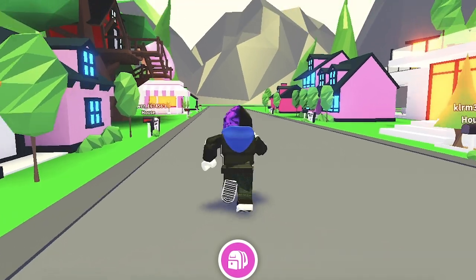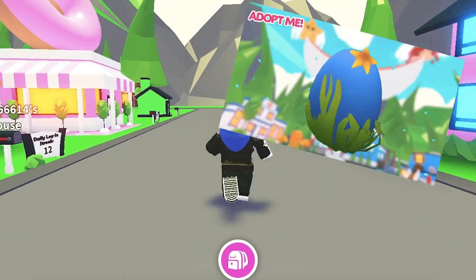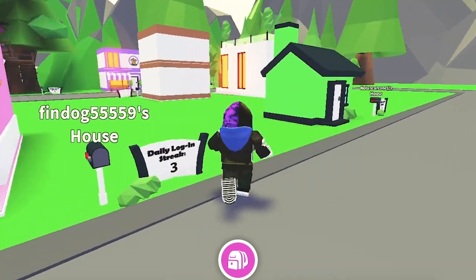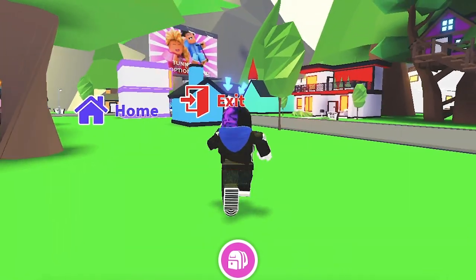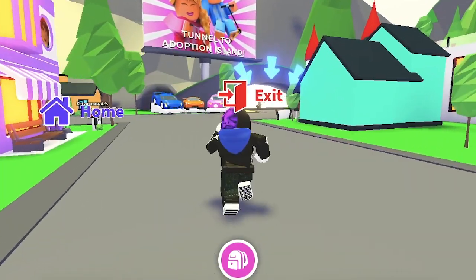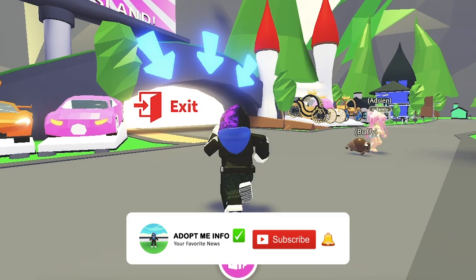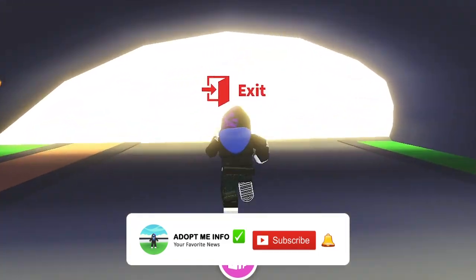The Ocean Egg is an upcoming limited legendary egg in Adopt Me. It will be released on Friday, April 16, 2021 at 7:30 a.m. Pacific Standard Time, replacing the Fossil Egg. It will most likely cost $1,750 and will be available for purchase from the gumball machine in the nursery. The Ocean Egg will also be obtainable through trading with other players who have bought it after it is released.